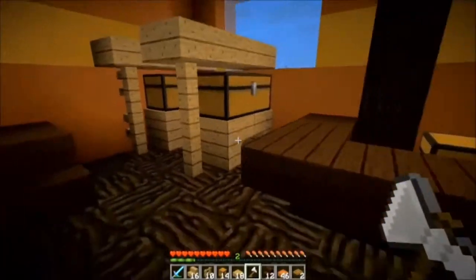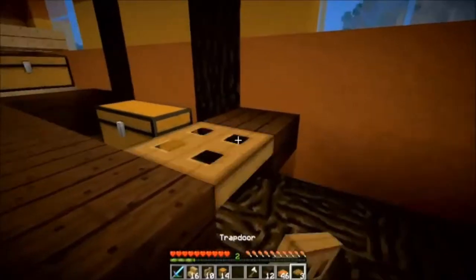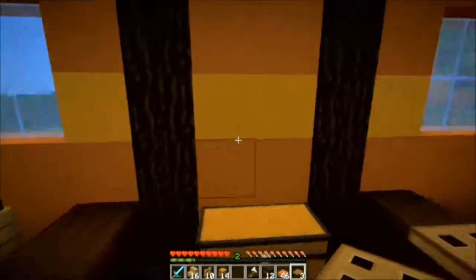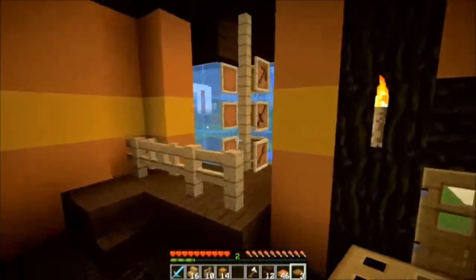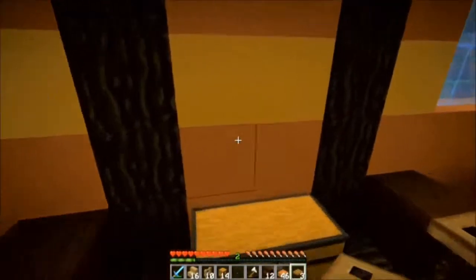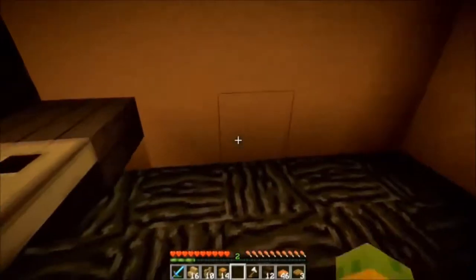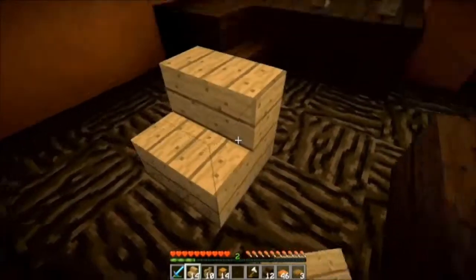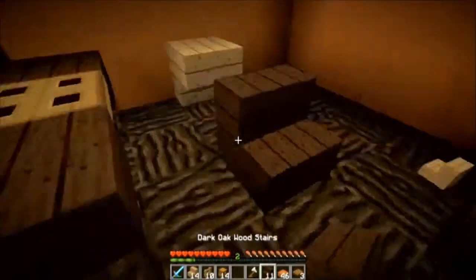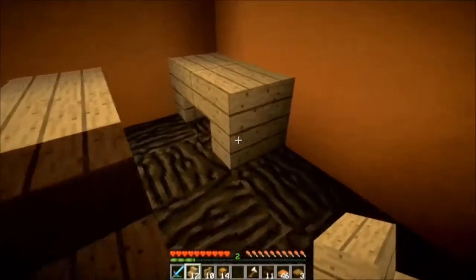I'll probably come redo this sometime when I find a better layout. I'll put a trapdoor here — yeah, that's good. So this is going to be the payment chest. What people do is post signs here saying what they want me to do and how much they're going to pay. That can be anything — just digging or whatever — payments in food or anything really. Food seems easier since starting on the server I don't have that much of it, and it seems everybody else has a good supply currently.